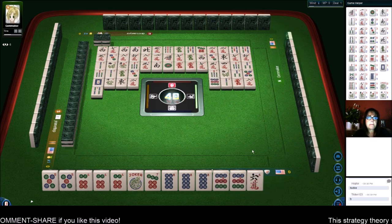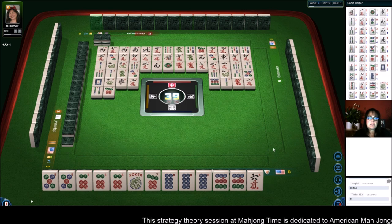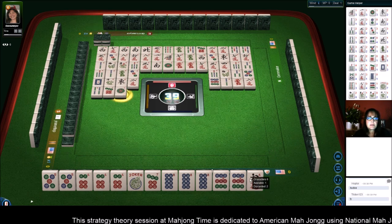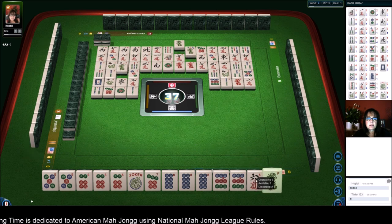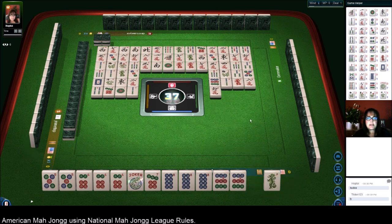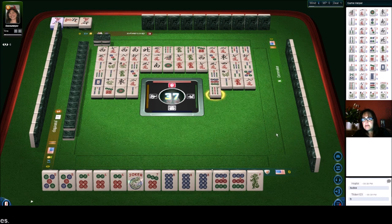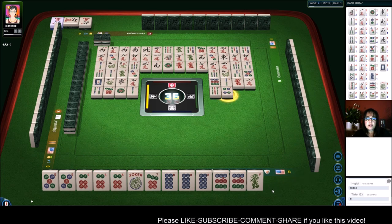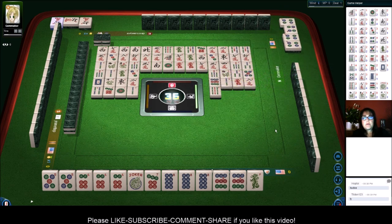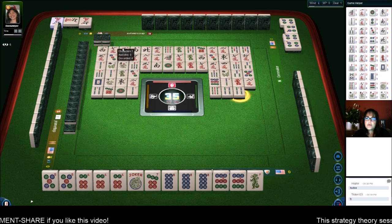We have one discard. 7 dot — now we need another joker. 1 dot. We need a joker and a 7 dot. 2 bamboos — that green dragon is safe, we can hold that. 6 characters. Pung — all four 6 cracks are out now. Just because there are two out doesn't mean it's safe. 4 dots — 7 dot would be ideal or a joker. 4 bamboos, and only one joker is exposed. We have one, so six are out.